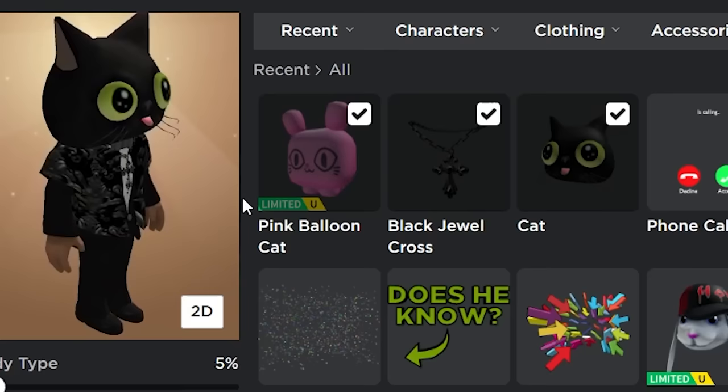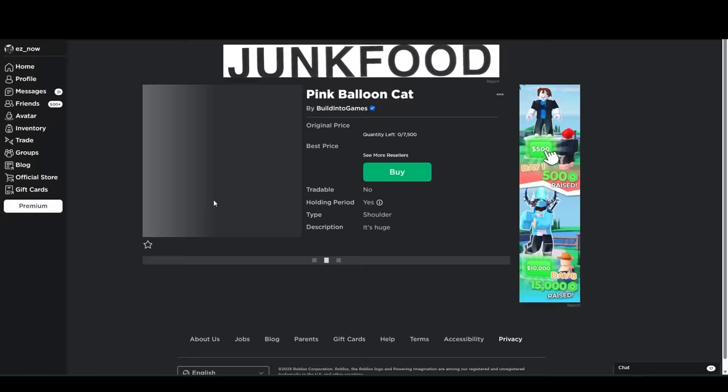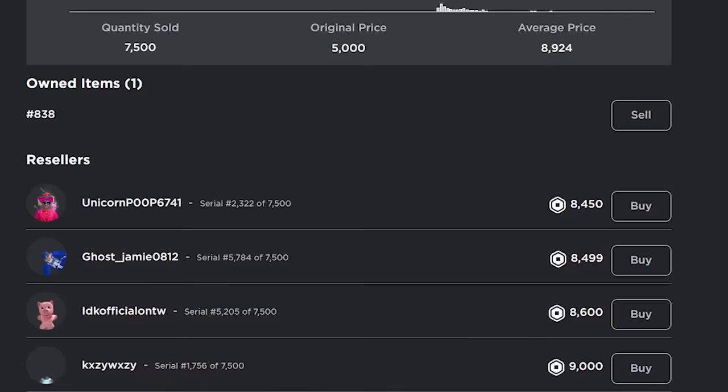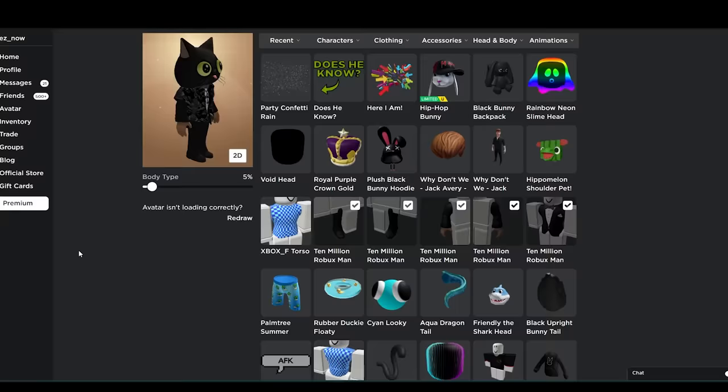Pretty rich, I'm not gonna lie. We gotta see their drip though. He actually has the pink balloon cat. If you guys didn't know, this pet right here — the original price was 5,000. They all sold out and resellers are selling this for about 10,000 or more.